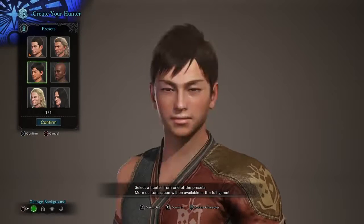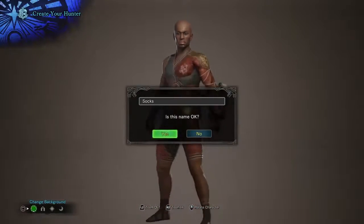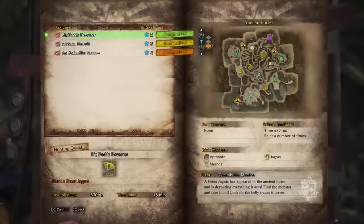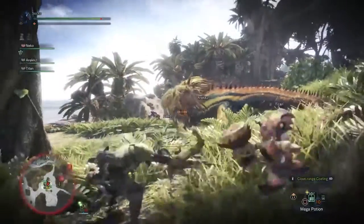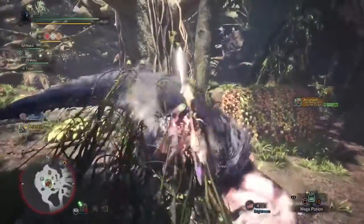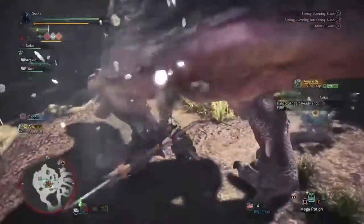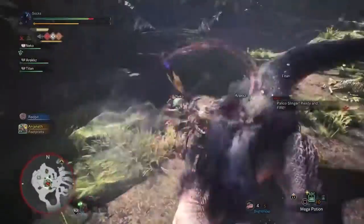To get started, you'll need to pick your character, decide on a name and choose your trusty Paliko sidekick. With that done, you'll be presented with your three quest options. For those of you that are starting out in the world of Monster Hunter, Great Jagras should be your first target. Meanwhile, for the veteran hunters, perhaps you want to try your luck and dive right in with a battle against the Anjanath. The choice is yours.